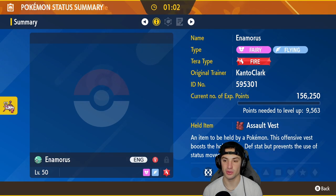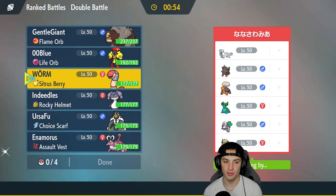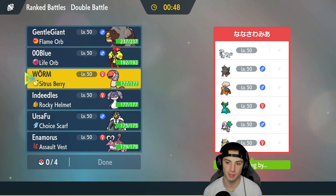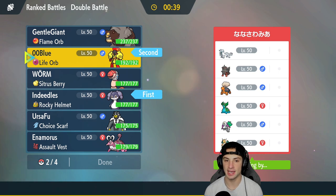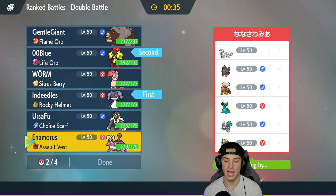I do have Indeedee which is going to be wonderful for the terrain. This Enamorous has 205 Special Attack which I absolutely love with a very low speed for trick room. They'll definitely want to go into Indeedee because they have no terrain control, and Psychic Terrain is going to be awesome against first-turn priority Pokemon. I'm going to lead Indeedee and Armarouge — that's a very solid lead.